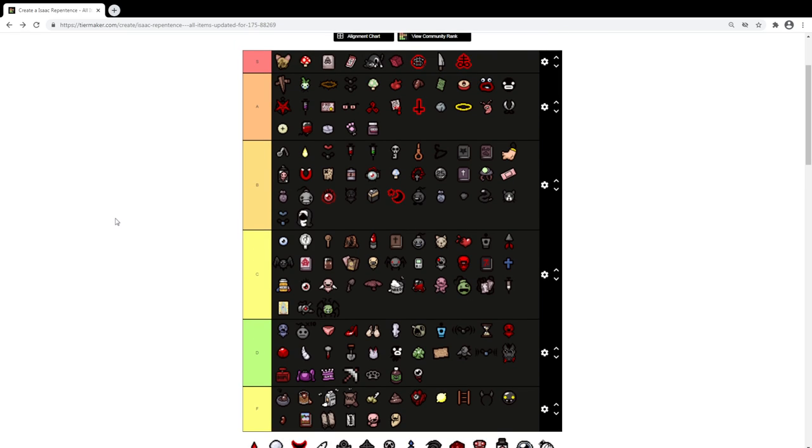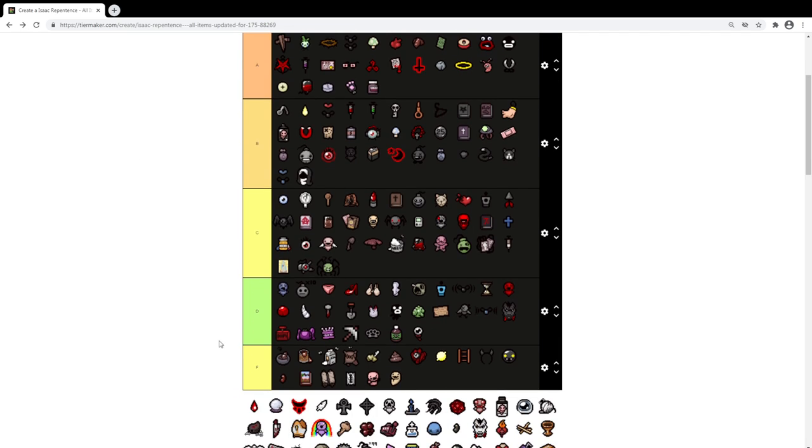Habit I put at B because while it can give you charges every time you get hit, it's only good for characters with a lot of health. You don't want it on the Keeper unless you have a way to generate a bunch of coin hearts. Definitely not useful for the Lost — other characters have a better advantage.